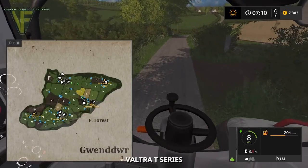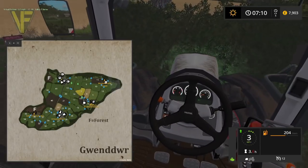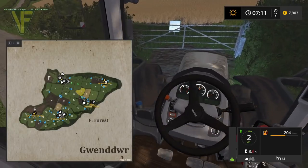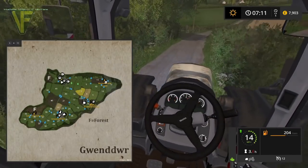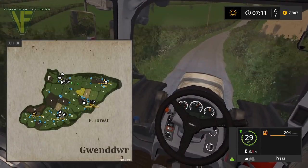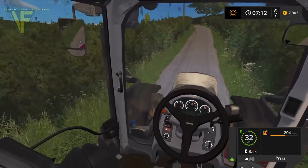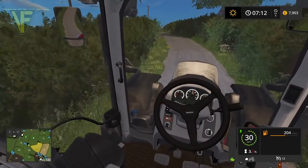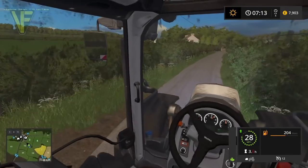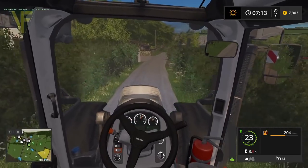There's two things that don't get marked on a map in FS17 that make certain things very hard to do. One of them is which field actually has a mission — which I know is being fixed as part of FS19. The other is where the water is — where you can fill up water. I'm really hoping that's something addressed in FS19, because it can be really hard to know exactly where you can fill up water.